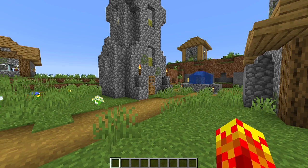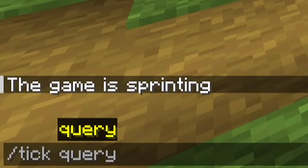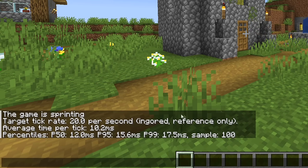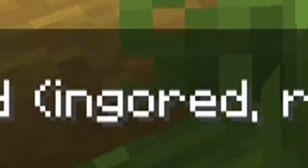The translation string in question can be located when you do something like this — slash tick query, which queries the tick rate. Target tick rate is 20 ticks per second, ingored, reference only. Notice how this is not the way you spell the word 'ignored'.